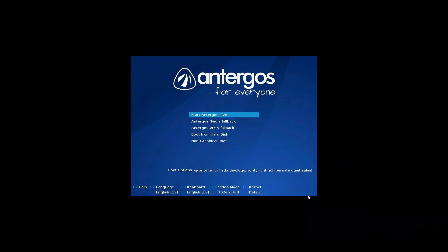Alright, so here we are, we are going to look at Antergos. When we first downloaded the live key, we have the option to go live, we have an NVIDIA fallback — so if you are running an NVIDIA graphics card, go ahead and use your NVIDIA fallback — we have a VESA fallback, and a non-graphical boot. We're just going to go ahead and boot this up in the live instance and see how this bad boy works.